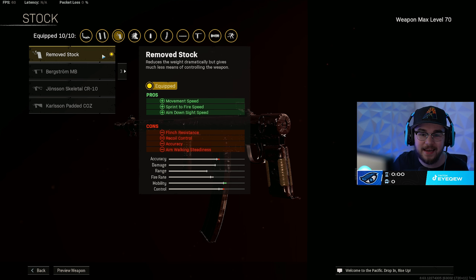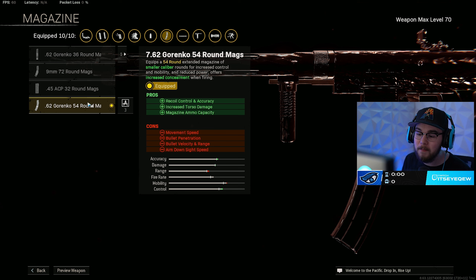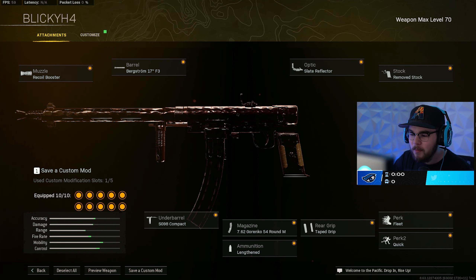The SG-98 Compact gives you a ton of strafe speed, making you genuinely unguardable mid-fight. The Garenko 54-round mag gives you recoil control, accuracy, increased torso damage — which feels incredible — and of course that mag size since you're burning through ammo. Lengthened ammo type adds more bolt velocity, and the Taped Grip gives you everything you need to be faster and more accurate. Fleet for perk one and Quick for perk two. This thing has been through eight or nine nerfs and it's still absolutely disgusting in Season 5.